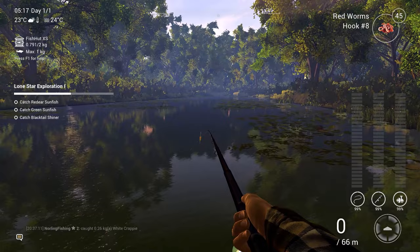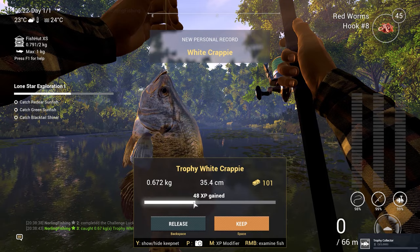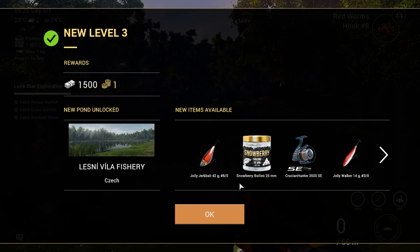My float is going wild — hopefully it's a nice fish. We have a fish on, definitely the biggest so far. Another trophy — trophy white crappie! Trophies seem pretty common in this game, but awesome. We got 100 coins as well. We'll keep this fish; our keep net is almost full because of it, but definitely worth it. We also hit level three — 1500 coins and all these unlocks!